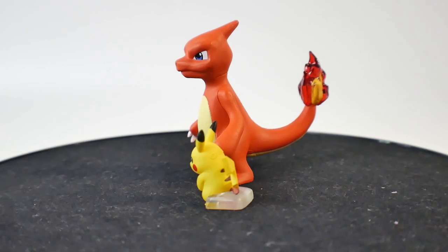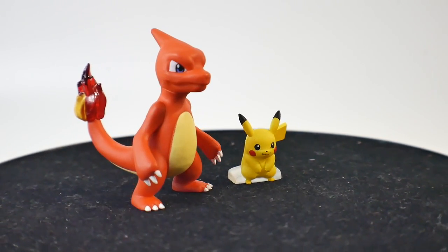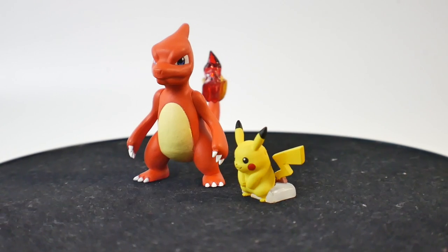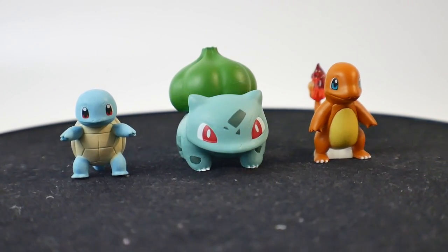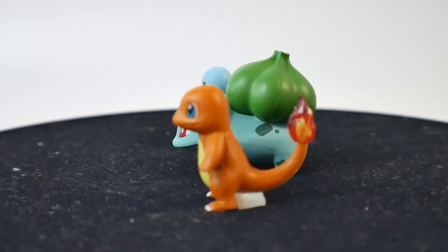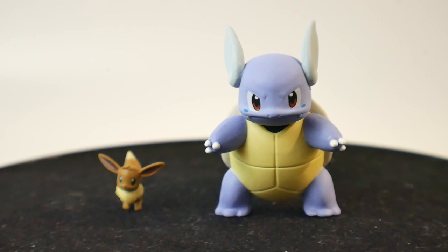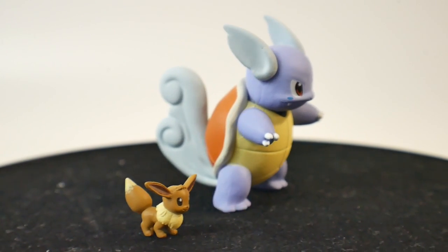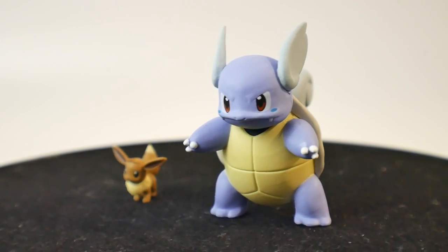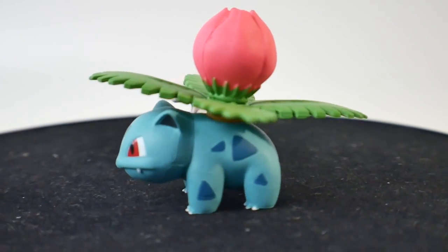Here's how they come inside the box — basically in plastic packaging along with a little piece of gum. And here are the figures: Charmeleon, Pikachu, Charmander, Bulbasaur, Squirtle, Eevee, Ivysaur, and Mew.